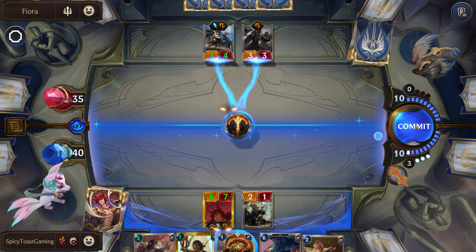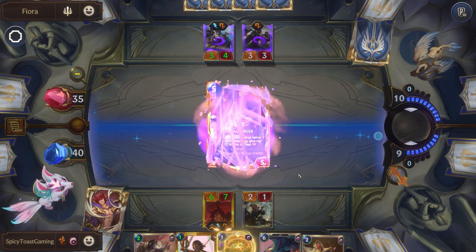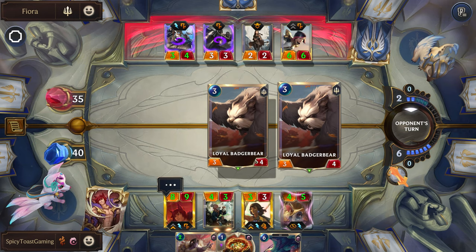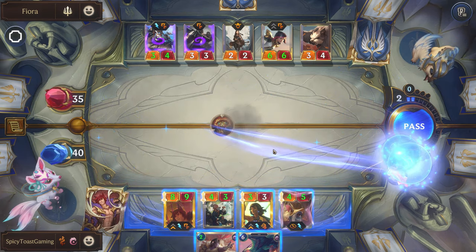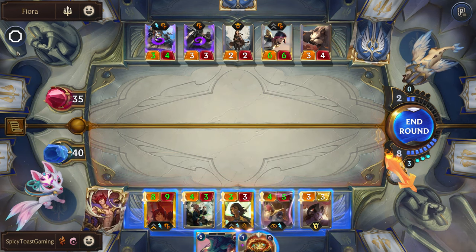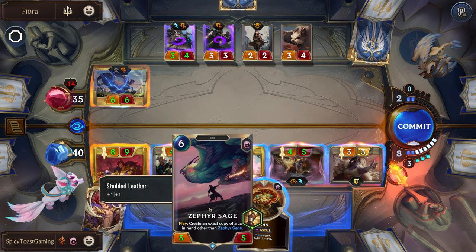Let's start off by stunning both of these. Now we want to try to spend as much mana as we can without using up our coins, because they're going to automatically already overfill. We can use this here — completely fill our mana. We're pretty close to getting our rally. I hate that they got rid of the counter, it was so handy. We can just attack like this, doing as much damage as we can, and we're going to try to rally with the Zephyr Sage.